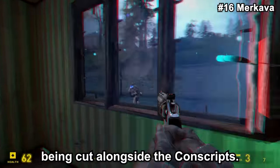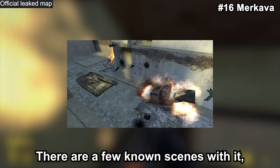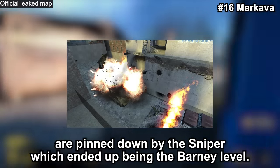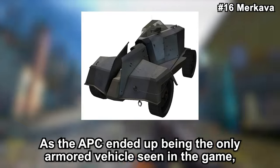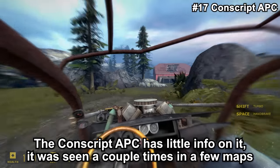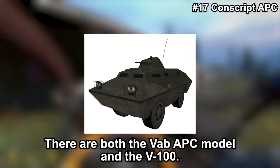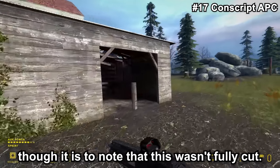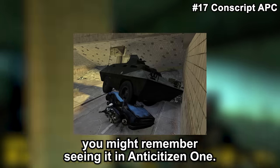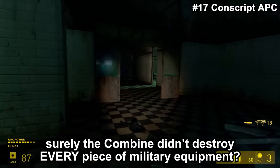Speaking of vehicles, the Merkava is a tank that ended up being cut alongside the Conscripts. However, it did not mainly belong to them — it was a tank repurposed by the Combine. One known scene features it in the same level where the Conscripts are pinned down by a sniper. As the APC ended up being the only armored vehicle in the final game, this was probably cut due to not fitting the Combine's art style. The Conscript APC has little info — seen in a few maps with both the VAB APC model and the V-100. These were most likely cut alongside the Conscripts, though the V-100 is still found in the game — you might remember seeing it in Anti-Citizen One.